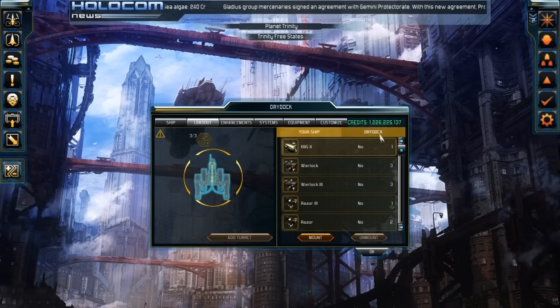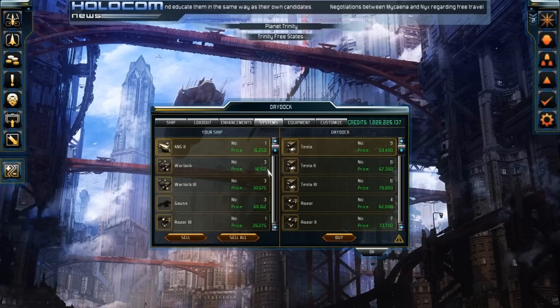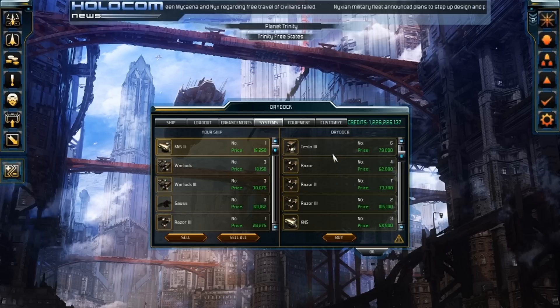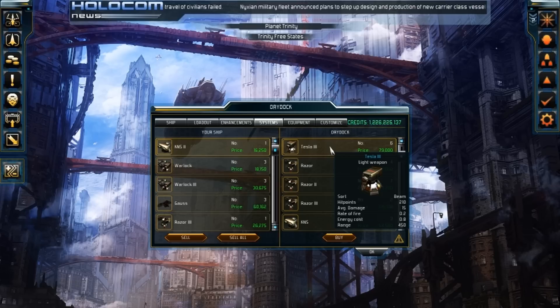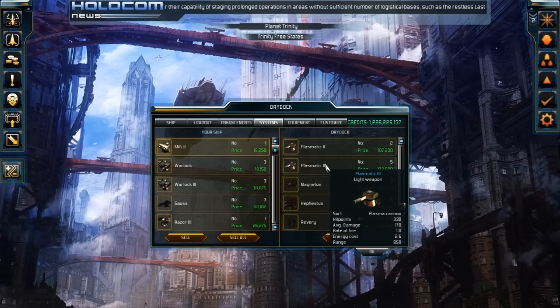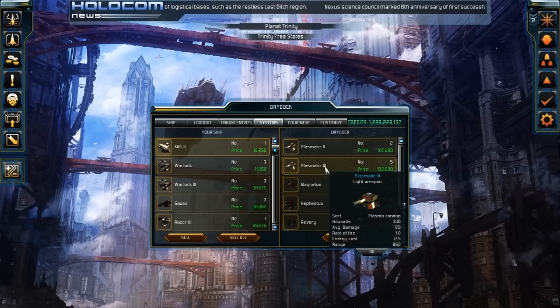When it comes to loadout, you have your ship and everything extra that you don't have equipped on other ships goes here — all available to be put into this section. Under the Systems tab, you have what's on your ship and what's in the dry dock. Dry dock is what is at your current location. We've got the Sort — a beam weapon — with 210 hit points, 15 average damage, 0.2 rate of fire, 0.8 energy cost, and 450 range. Going deeper down, it gets stronger and stronger, down to the plasma cannon with 170 average damage and 330 hit points.